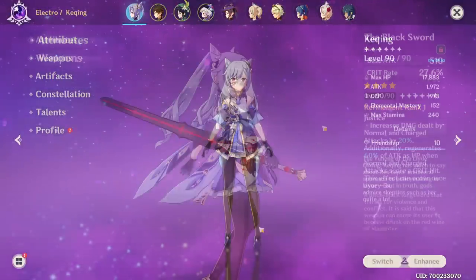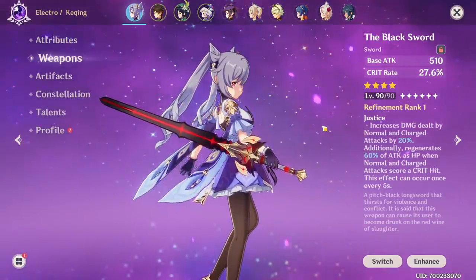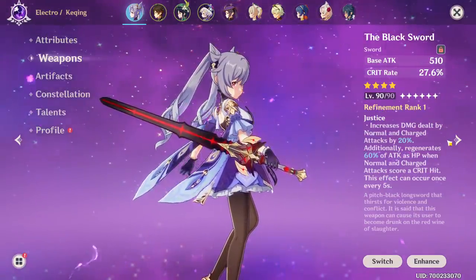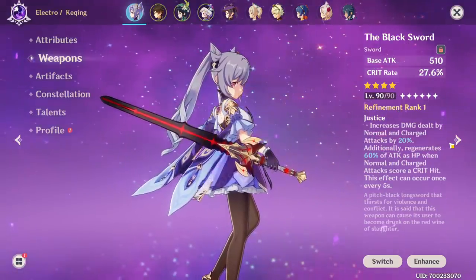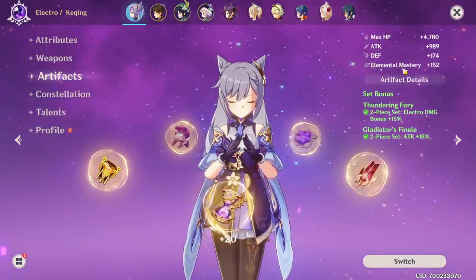It's a pretty nice Keqing you got there, MOGA. As for weapon, we're rocking the free-to-play Black Sword — that's not actually free-to-play because you need to buy the battle pass, but it's pretty much free-to-play if you compare it to like a Refine 6 Aquila Favonia or whatever the hell. Sorry, I get weird at 5am, deal with it.